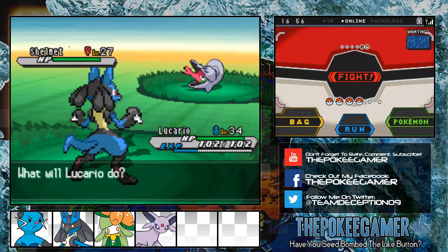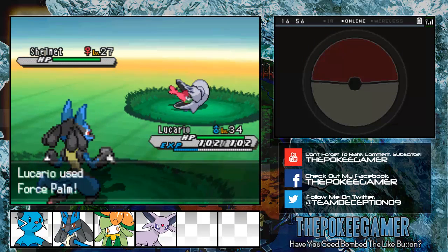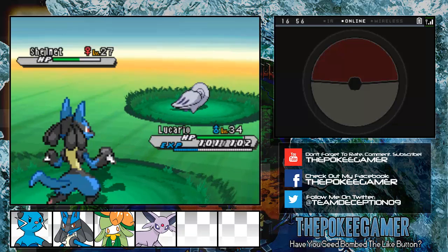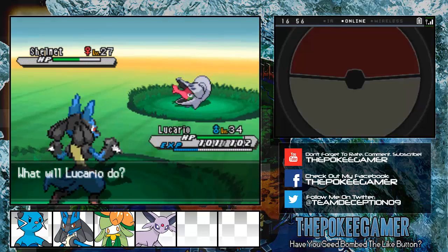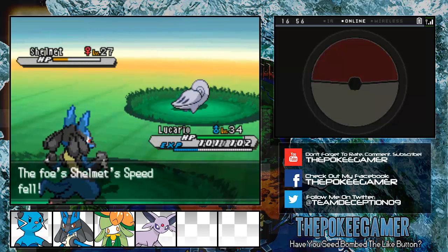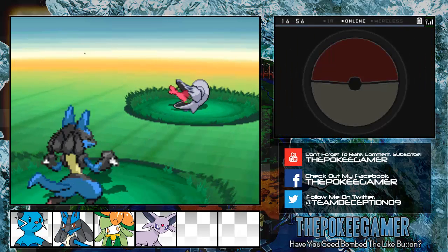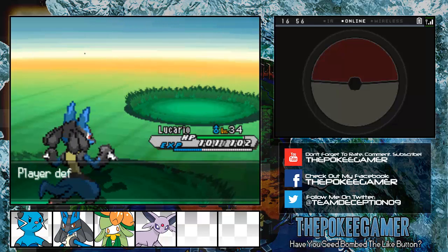Now this Shelmet I kind of derped on for whatever reason. I wanted to see how much damage Force Palm would do because fighting on steel — I believe Shelmet's part steel. I could be wrong, but I'm almost positive it is. It did resisted damage, and it does the same with Bulldoze. I probably just had a major brain fart or something. I don't remember Normal being neutral damage to something that's part steel. But at least it gives me a good move that I can take out Shelmet with.